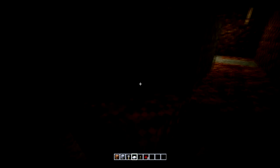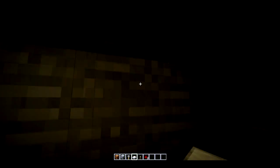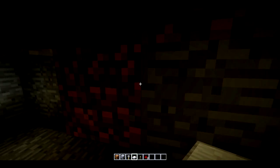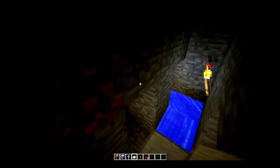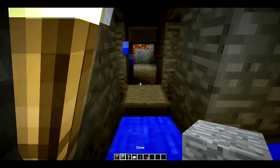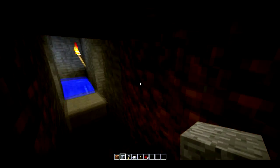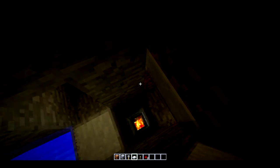I wanted to create something pretty easy to make without a lot of materials that can reset on its own. That slab is there to act as a visual blocker — you can't really see there's a hole there, so it looks like you can just walk through, but you can't because there's a slab on top. If I didn't put the slab there, they might be able to fall into the room and be safe after being pushed off. So that's why the slab is there.